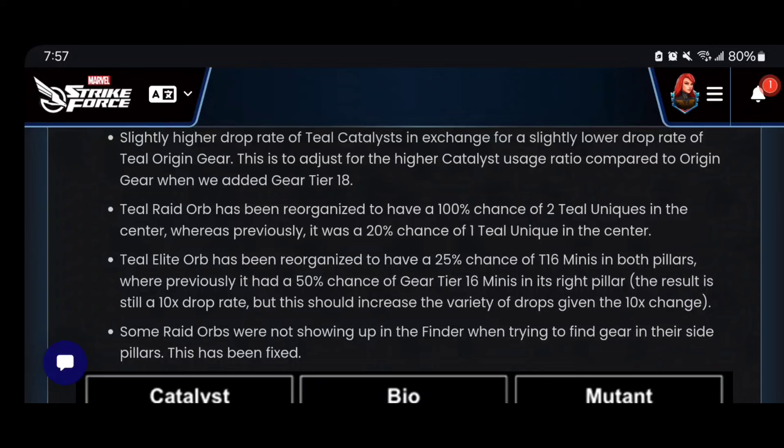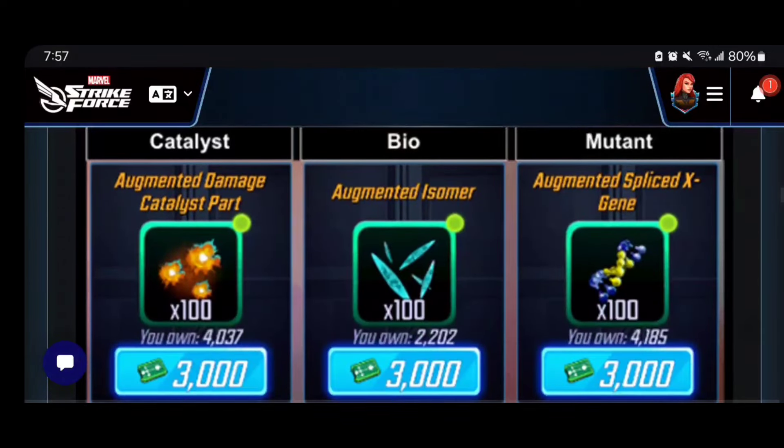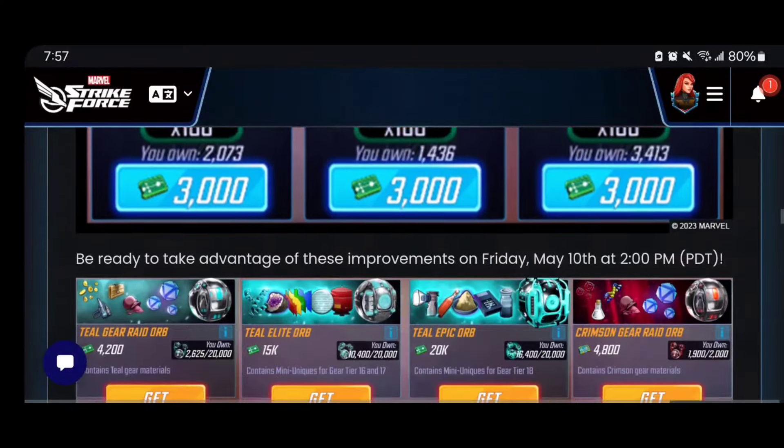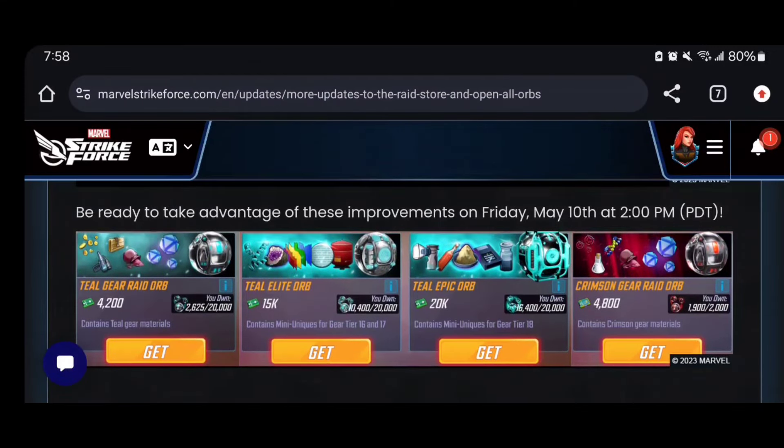This is pushing more folks toward end game and getting that gear tier 16 to 18 escalation. As you can see right here, some significant origin gear for 3,000 pieces getting you a hundred — that's just so generous. This is just so much easier than farming crucible and using the supply store.